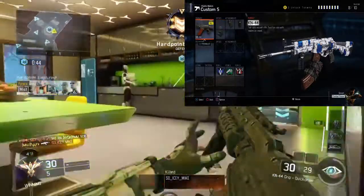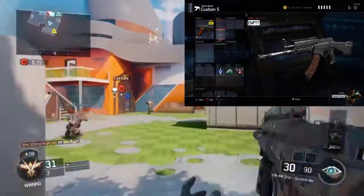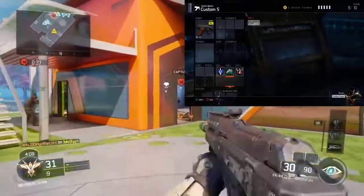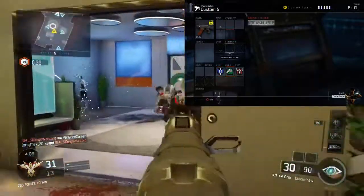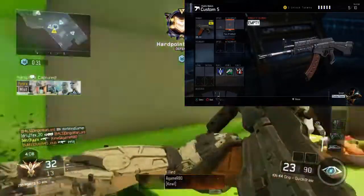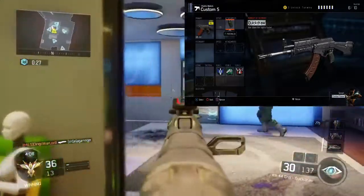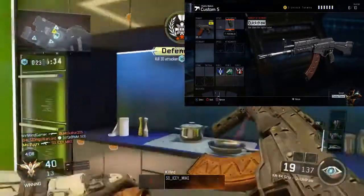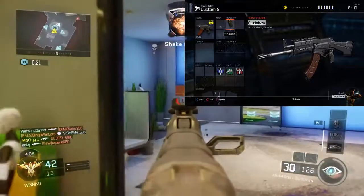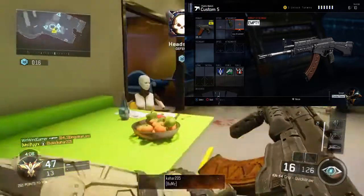First we're going to start it off with the KN44 assault rifle. We'll start with the quickdraw grip, because you want to be able to aim down sights faster when you're challenging SMGs. SMGs aim down sight a whole lot quicker than assault rifles, and if you even want to stand a chance at close range, you're going to need that quickdraw.